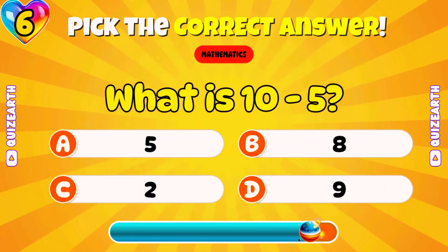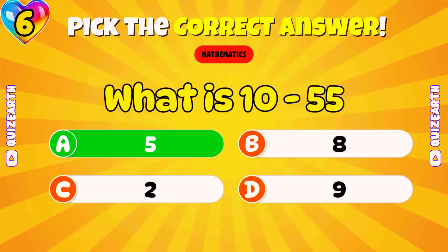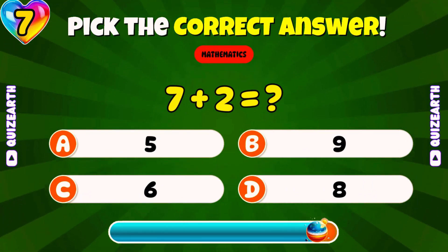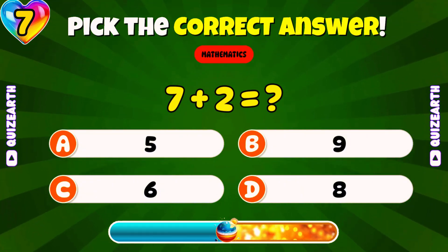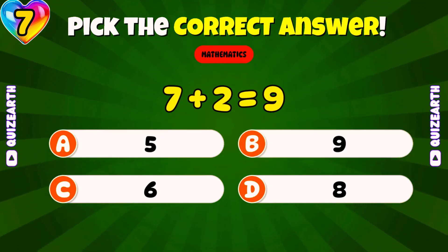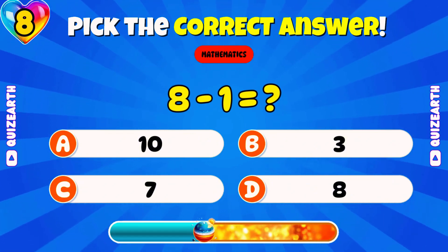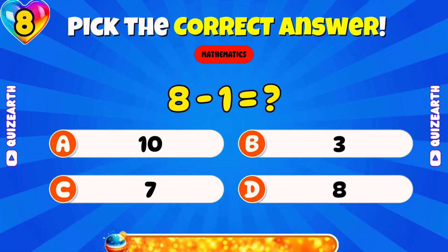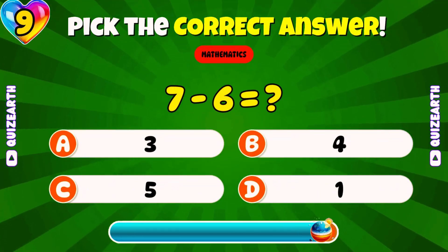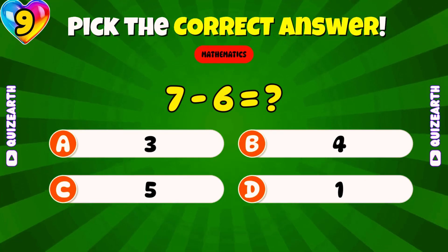What is ten minus five? Spectacular — five. What is seven plus two? Yay — nine. What is eight minus one? Super — seven. What is seven minus six? Quick, drop a comment below. Excellent — one.